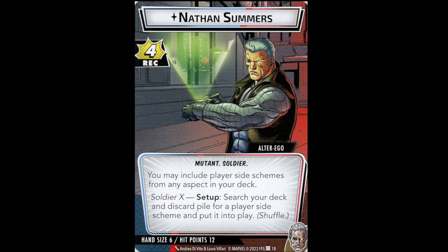First up is Nathan Summers. Cable is his hero name; the alter ego is Nathan Summers. Recovery 4, hand size 6, hit points 12.